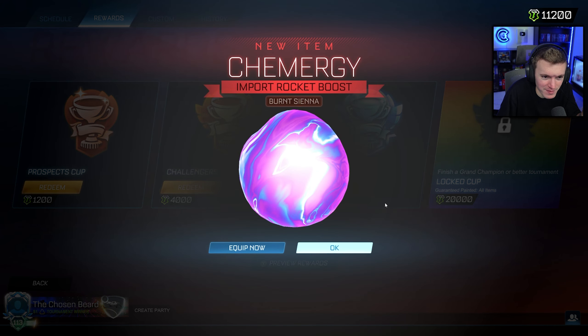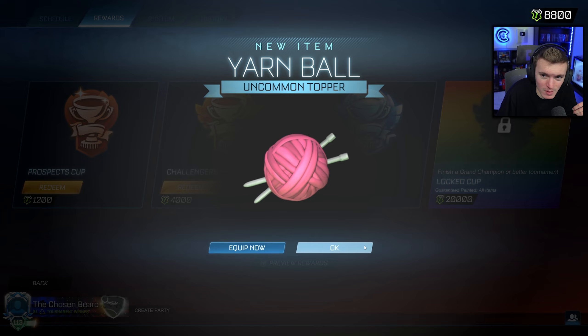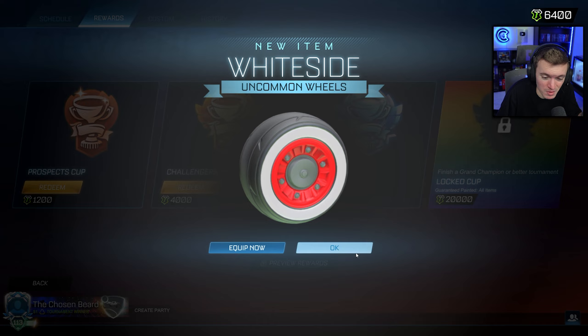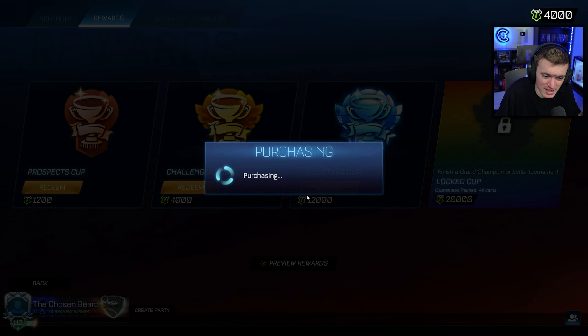26,000 more credits — come on! These trade-ups better be amazing. Let's go — yes! That's what I was hoping for: a Titanium White White Side! I got that on my account and I really wanted to get it for him, since that's really the only thing he mentioned that he wanted. Let's go, we got the thing you wanted! Now just throw in a cheeky little black market. Imagine we get another Titanium White.